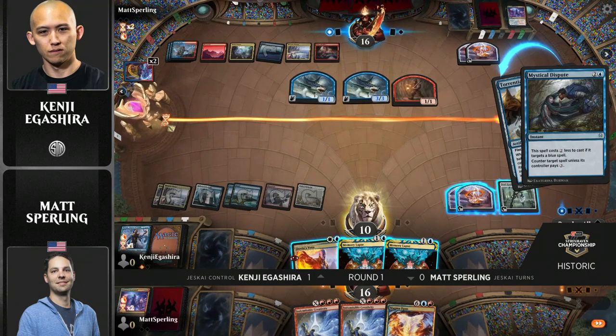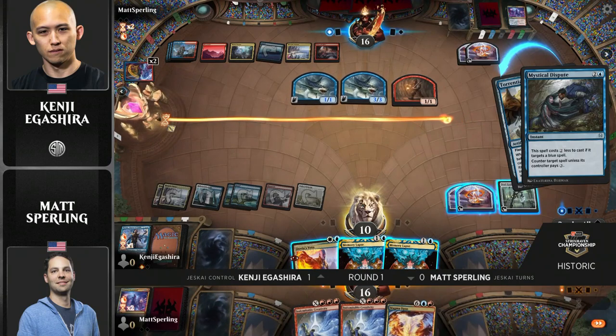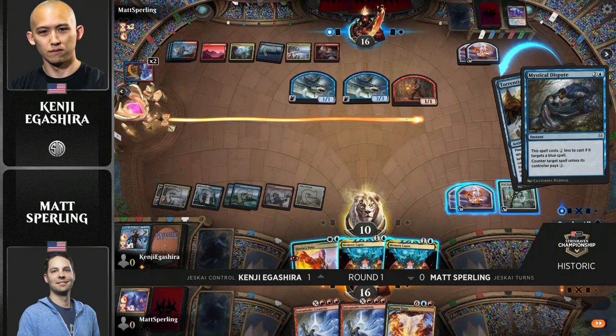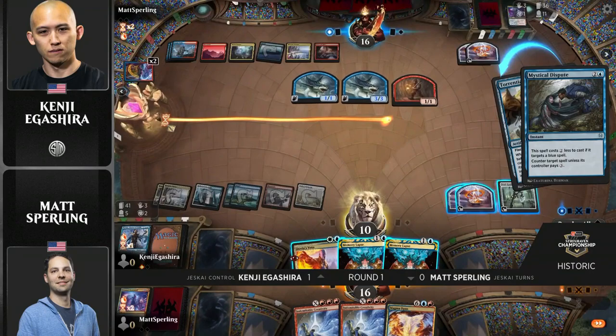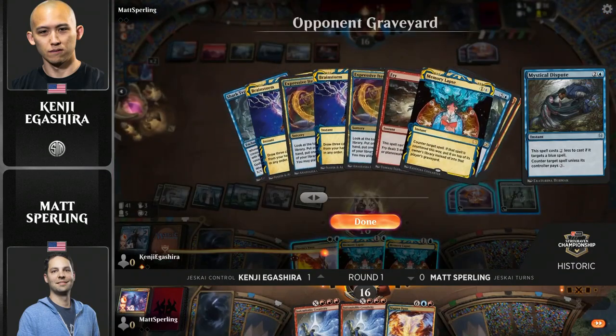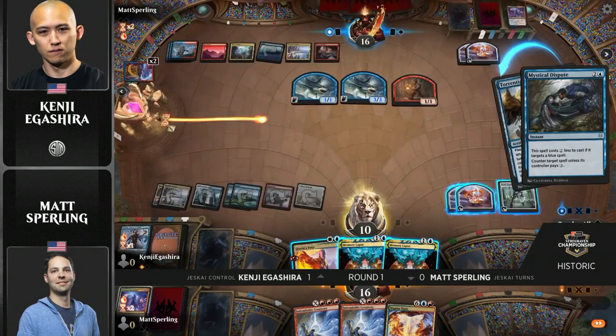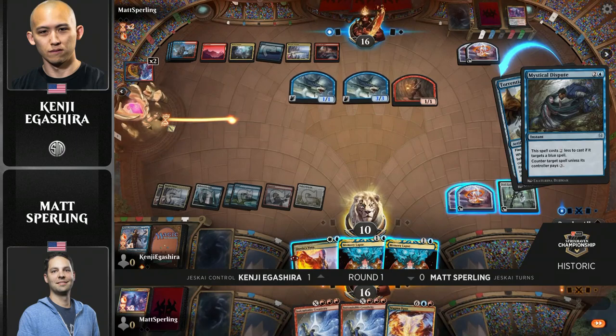All right, here we go. This is a big one now for Kenji. He's going to go for the upkeep Torrential Gearhulk for Magma Opus, and he's just got the one counter available. There's Mystical Dispute. And if he counters this back, then Sperling can Creativity for Nezahal — because there's no way for Kenji to use Magma Opus to just get rid of all the permanents in play. He can get rid of two creatures, but that'll leave a creature plus the two treasure tokens — plenty of fodder for the Indomitable Creativity for Sperling.